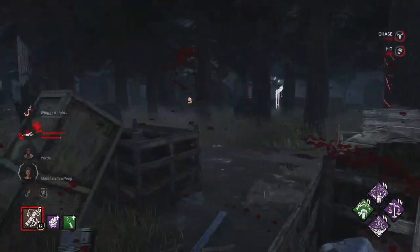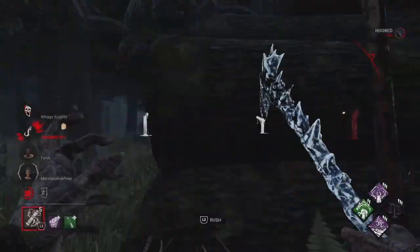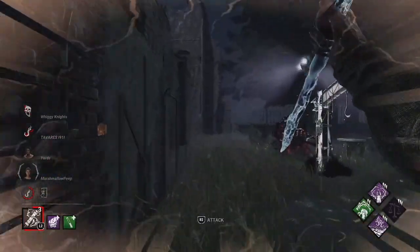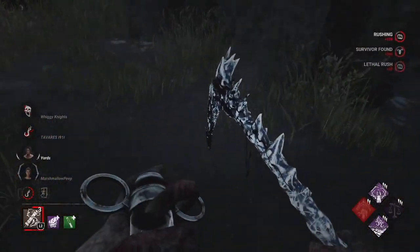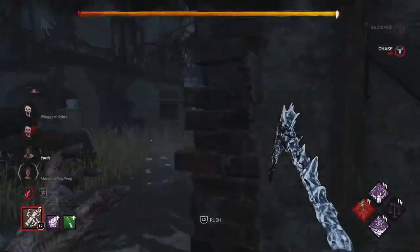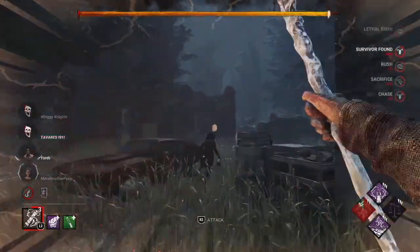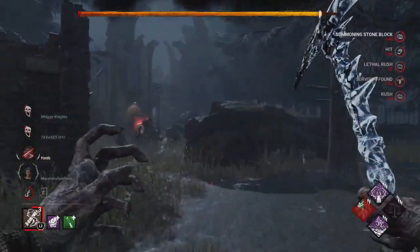All right, we got her here. I don't think we could get anyone else right now. I was trying to bounce off the wall. Yeah, they 99'd it. Even if I hit her with the Blighted Rush I don't think I'll get her, unless I have Alchemist Ring. With that I would have been able to keep all my charges and Blighted Rush again, but I don't have it.